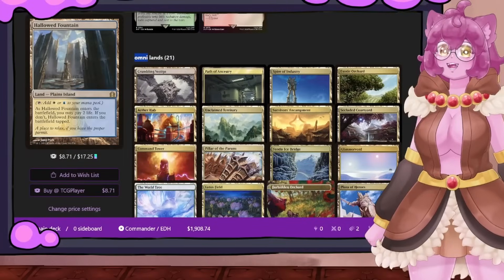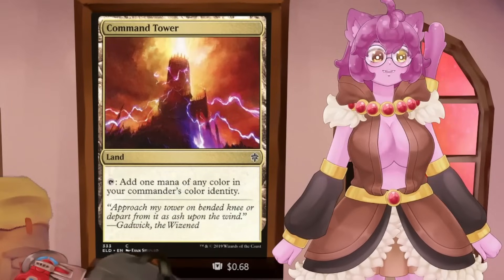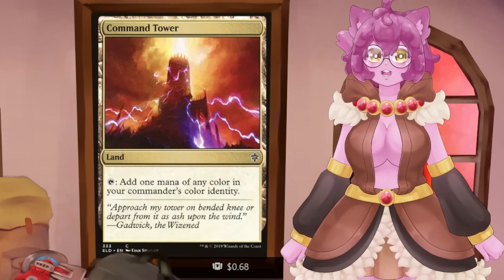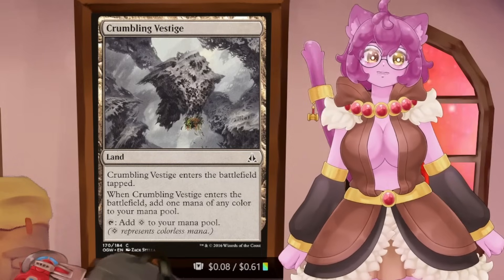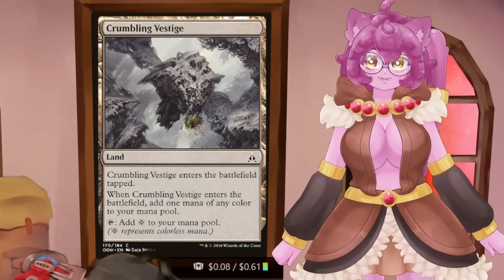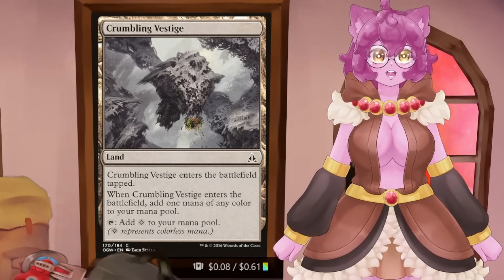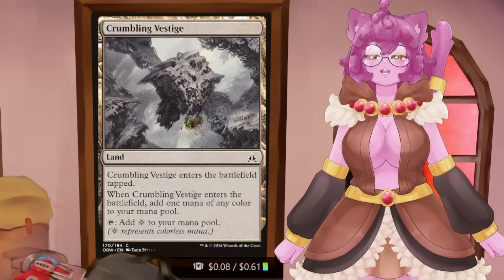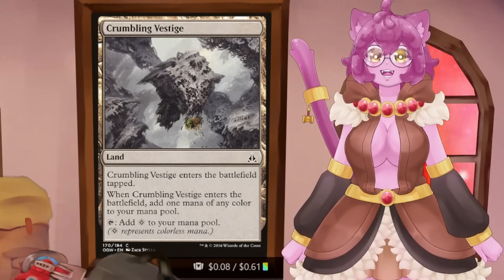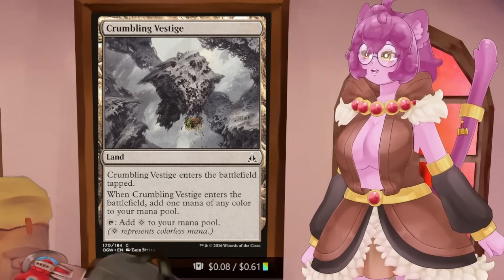Omni Lands come into play and produce any land type for various reasons. Obviously we start with Command Tower — your quintessential 'this can be any mana color of anything I need.' But there are other things besides Command Tower. Crumbling Vestige enters tapped, but when it enters, you add a mana of any color to your mana pool, and then it becomes colorless after that. Crumbling Vestige will give you the mana you need in a hyper-budget five-color deck — if you just need to cast a Rampant Growth and have no green source, Crumbling Vestige can be that source.